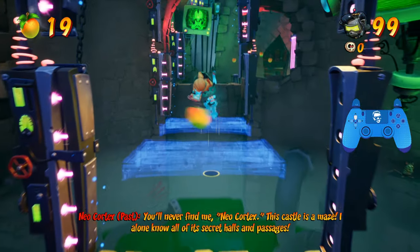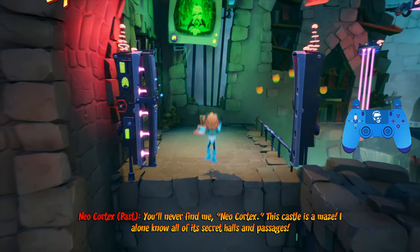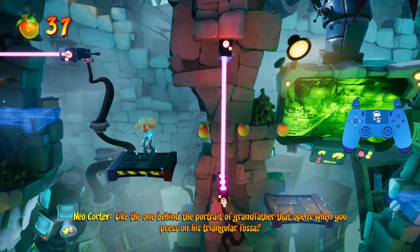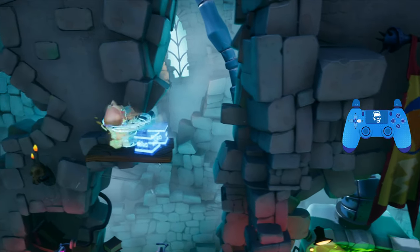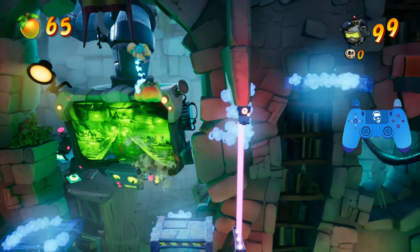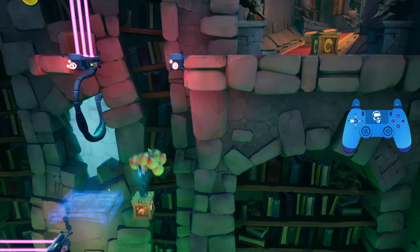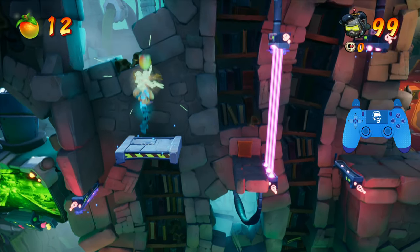Starting off, we want to phase out the lasers, jump over here, phase in the platform, phase out the laser, jump, phase it out, and jump to safety. We're going to hit the first checkpoint, phase over here, and there's an optional box to get up here — do a crouching double jump as soon as the platform stops, and we're going to phase and grab that one. Jump over here, keep phasing out the lasers, jump onto this platform, phase the lasers, jump over to this flame box, get the one up, ride this platform up, and there's a single box right here to get.